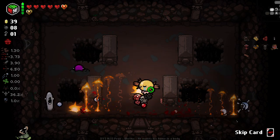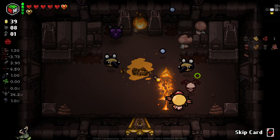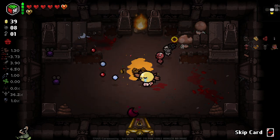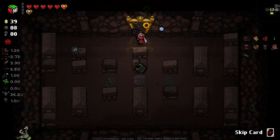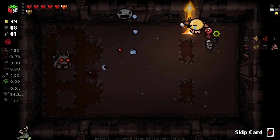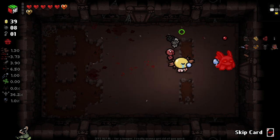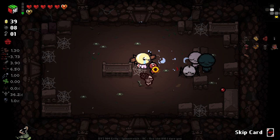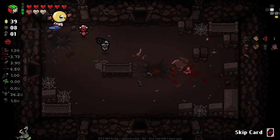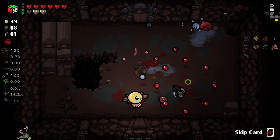We're wasting all of our potential charges because we're going to rooms before going to the item room. It's always annoying when that happens. We're good - definitely rerolling that. Sadly it's another active so we'll be skipping out on that. That's the situation where you know you're safe to use the lamb. Double soul heart there makes me feel a hell of a lot better about the mistakes I've made thus far.